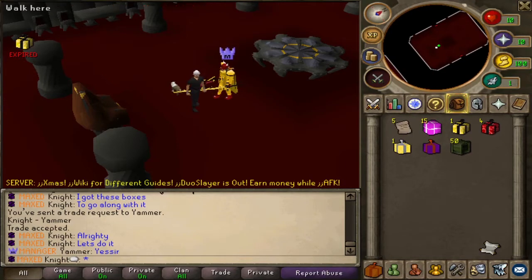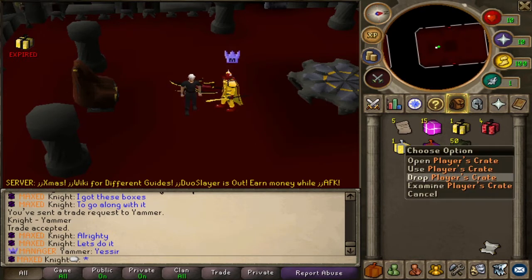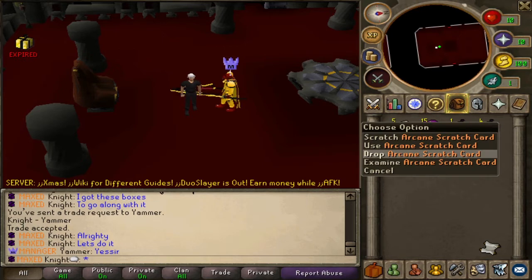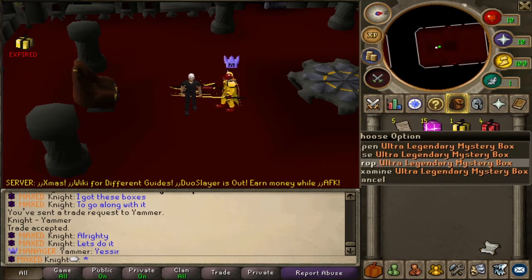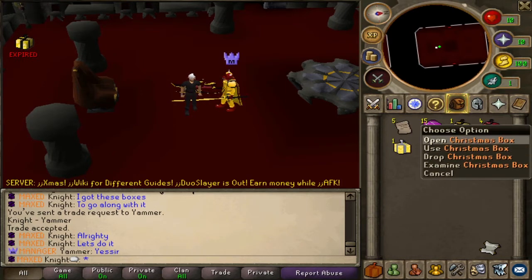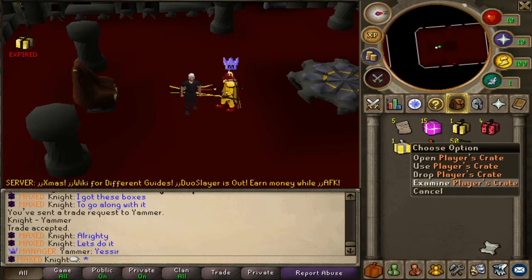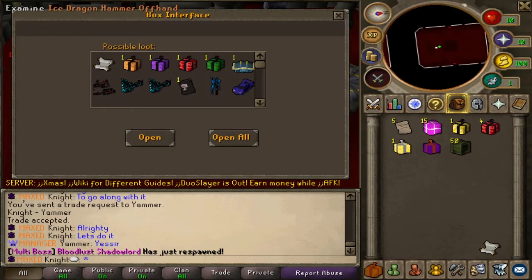What is up guys, right here we're doing a little unboxing video. Thanks to Yammer I was able to get 50 player crates to open for you guys. So we have five arcane scratch cards to do, 15 summer boxes, an ultra legendary mystery box which isn't that good but we'll still open that one, four Christmas boxes, a 2K20, a 2K19, and again the 50 player crates.